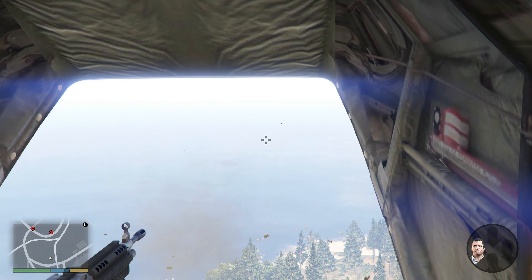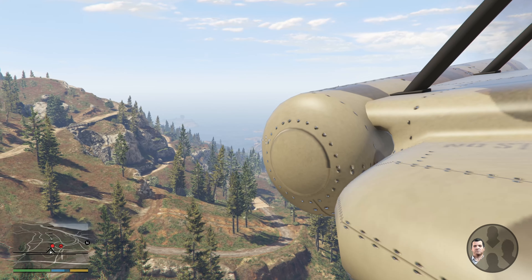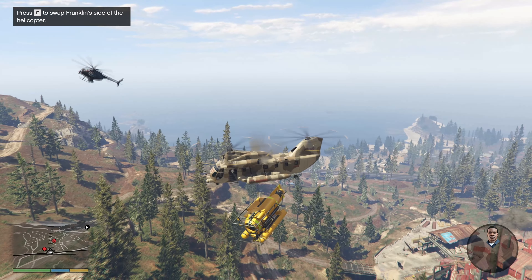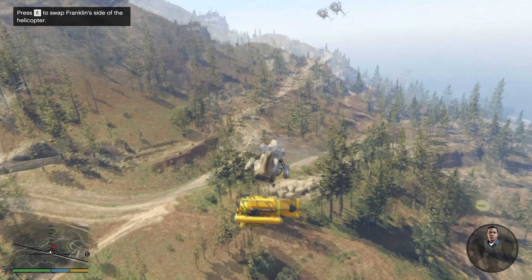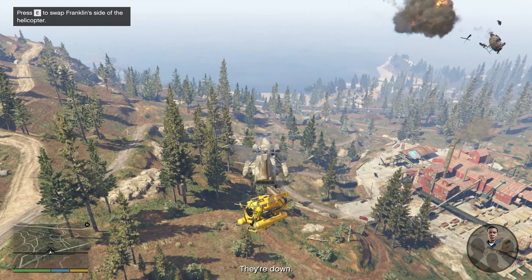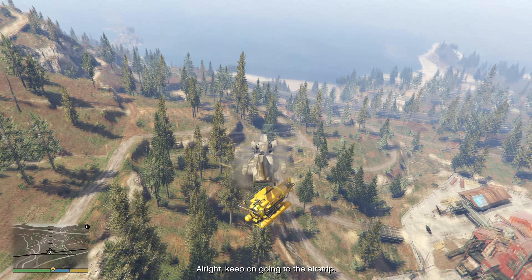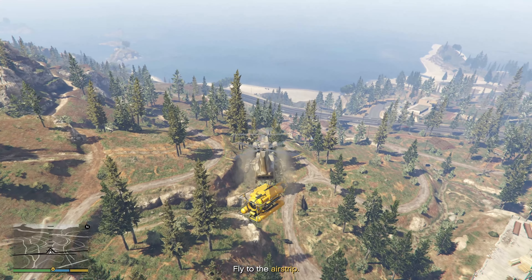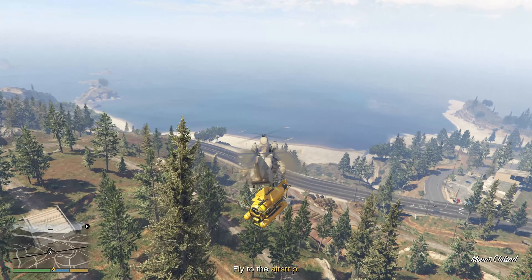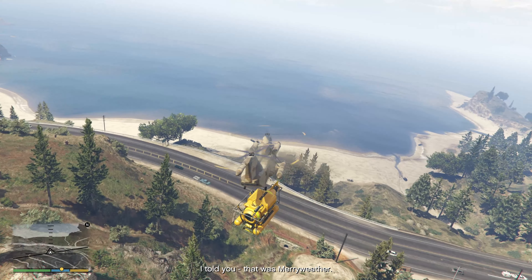When you take out the helicopter from the back, switch Franklin's position to any door and quickly switch to Michael and turn your nose towards the beach where the dinghies are. This is needed since once Franklin takes out the last two enemies, the game is scripted to delete all remaining enemies from the map, but it cannot do so if your game camera is still on them. From now on you must fly the helicopter very carefully down to the bay while keeping your camera on the dinghies at all cost. Once your camera flicks away from them, they vanish.